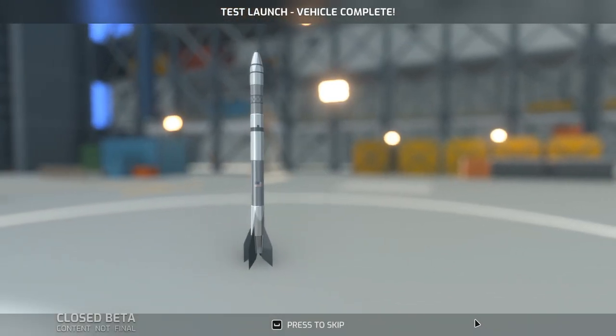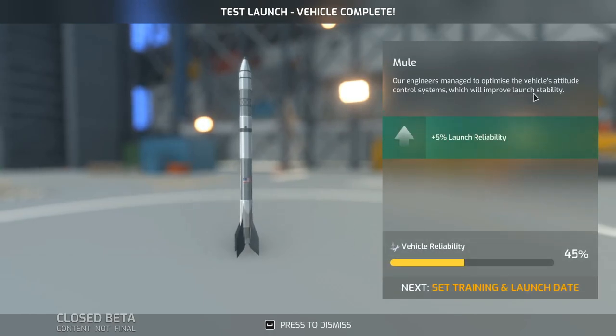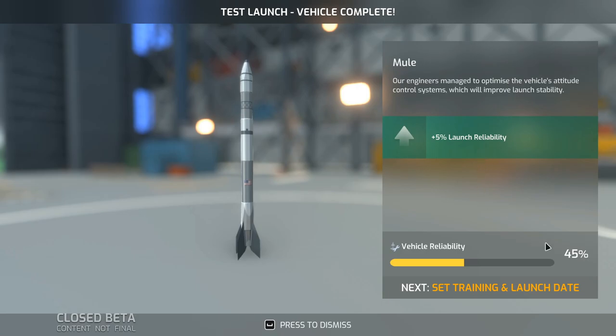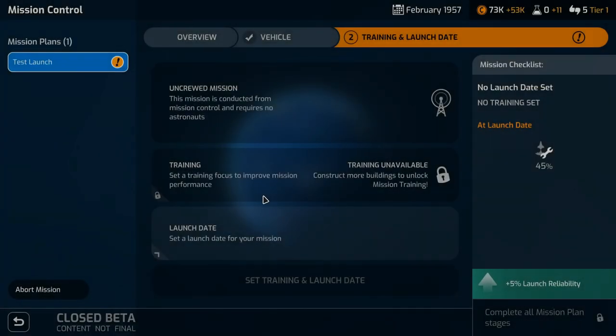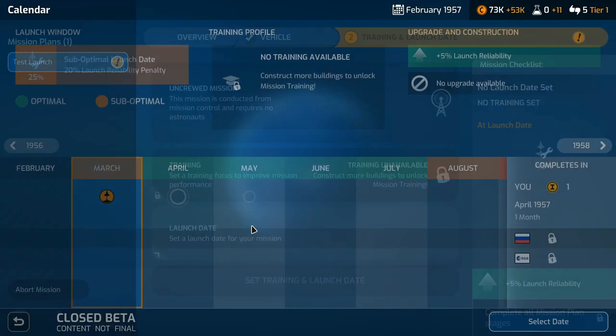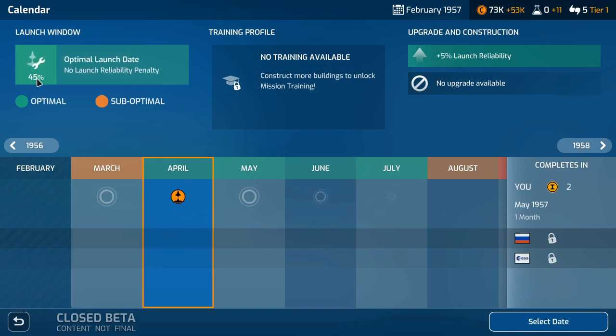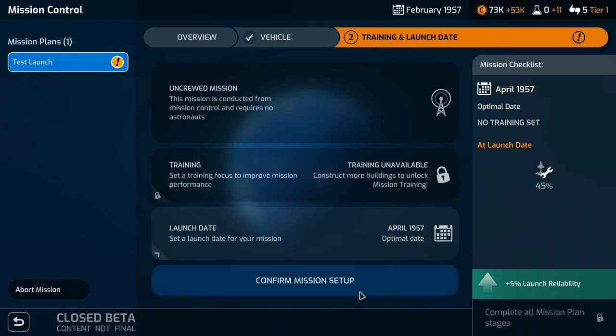Our vehicle is complete. Our engineers managed to optimize the vehicle's attitude control systems, which improves launch stability, giving us plus 5 launch reliability — so it's still only about 45%. Next step is to set a launch date; training is locked at the moment. If we launch in March there's a 20% reliability penalty. If we launch in April there's no penalty. It's a pretty low-reliability rocket anyway, so let's launch in April.